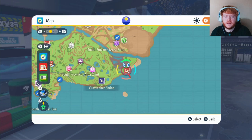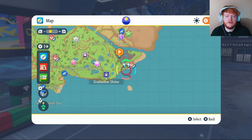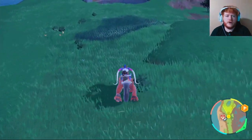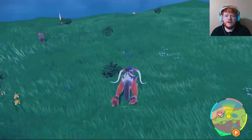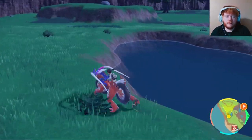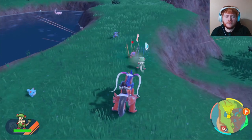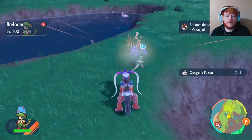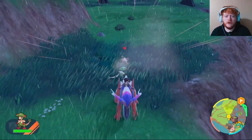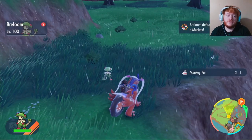To get Croagunk Poison, fly over to South Province Area 5 and head around the swampy area. If you used the Fighting encounter power sandwich earlier to get the Breloom, that will make this part easier because you'll run into more Croagunk since they're part fighting type. Take them out and get your Croagunk Poison. You can also get Mankey in the same area, so keep looking until you have all your Croagunk material and Mankey fur.